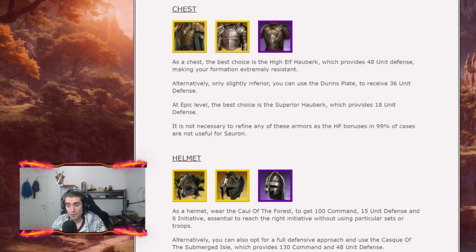For the chest you want to run the High Health Aubergh, which provides 38 unit defense making you extremely resistant. As an alternative you can run the Durings Plate, a weaker version providing 36 unit defense. If you need to run an epic armor, I suggest the Superior Aubergh which provides 18 unit defense. All armor in this list do not need to be refined because HP is useless in 99% of cases.